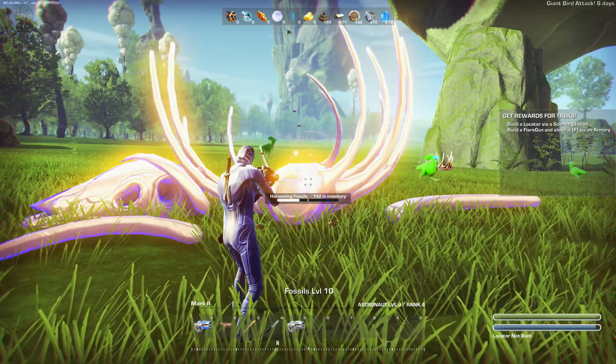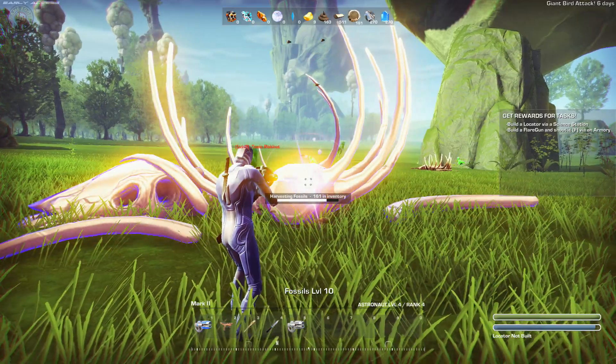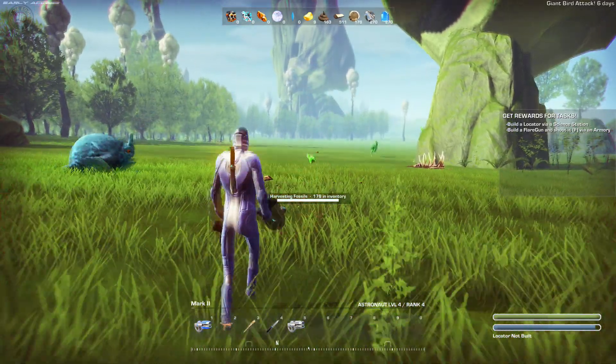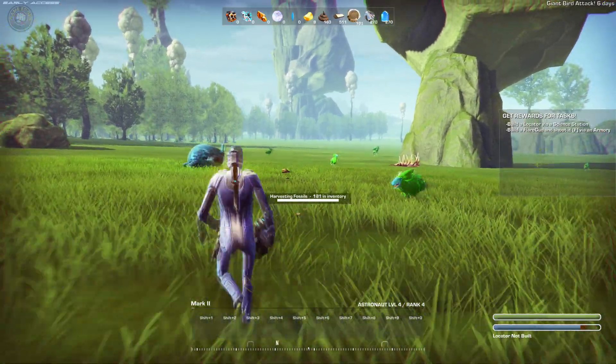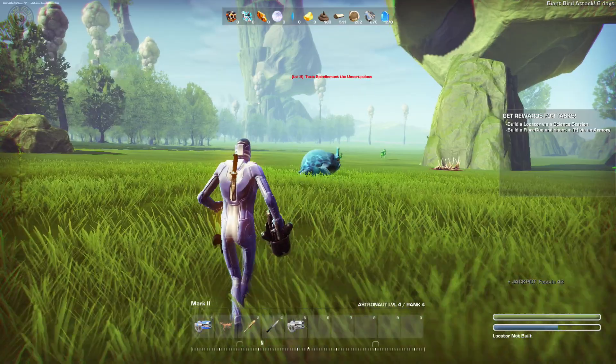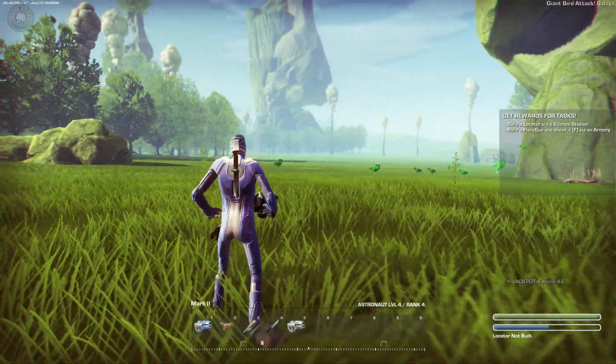Those are the fossils, right? Let's see if fossils level 10 you can actually get more. That doesn't look like a very nice frog. What level are you - level 9 toxic. Let's find somewhere to build that would be smart.